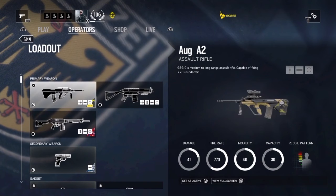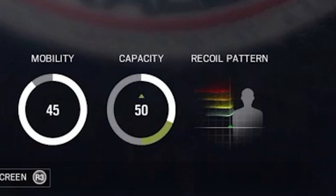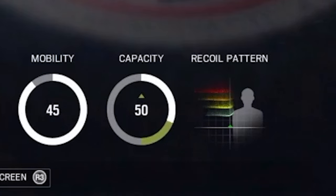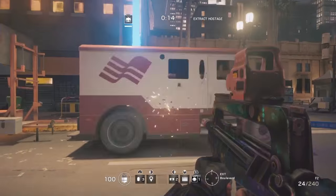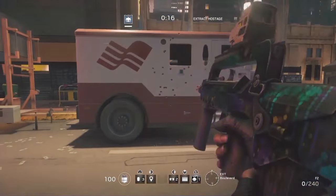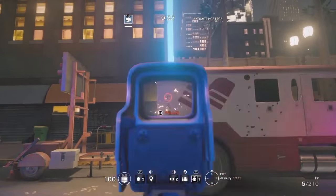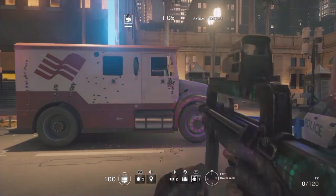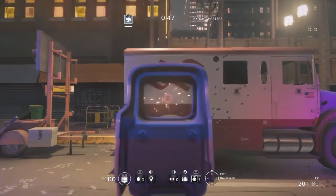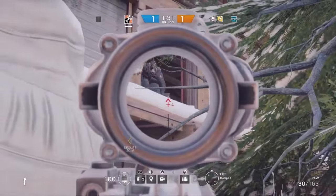Initially, you gotta understand the recoil pattern of the guns. This graphic here explains the recoil direction — it can go towards up and left, or all the way up. Once you know it, when you aim you gotta compensate the recoil by moving your aim to the opposite direction: down and right, or just down. It's the best way to keep your shots stable.